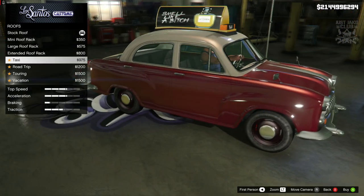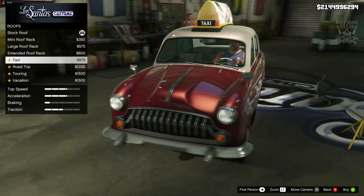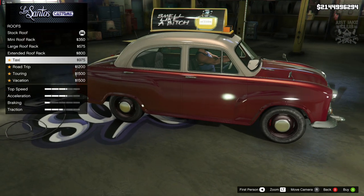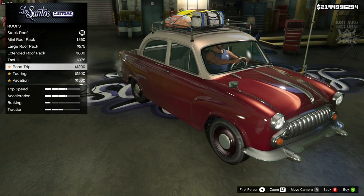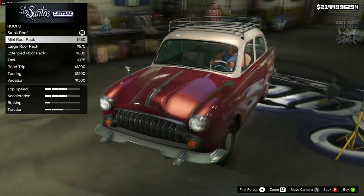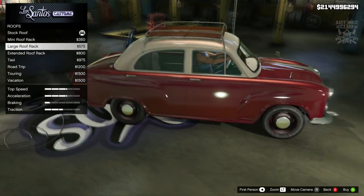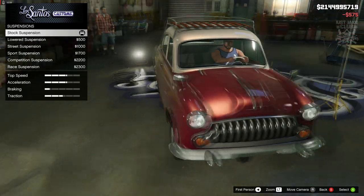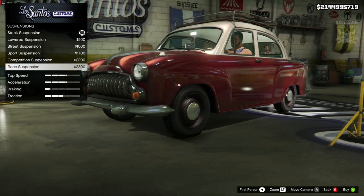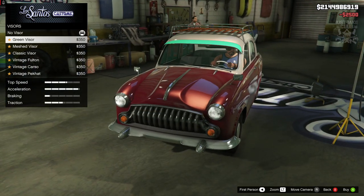Moving on to the roof — we've got a mini rack and a large roof rack. You can put a taxi sign on the top, so you could turn this into a full-blown ratted taxi. The large roof rack looks better — I think the wood slats actually set it off a little bit nicer. For suspension we can actually get a race suspension on this; I'm going to drop it. Race transmission as well. Turbo tuning — we've got to make it the best we can.